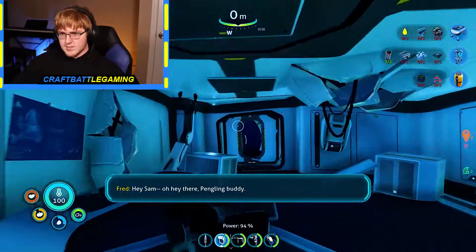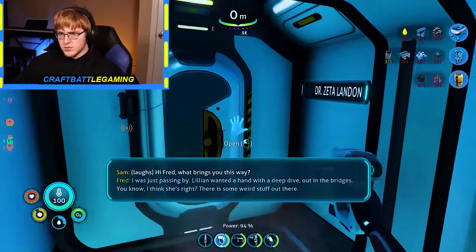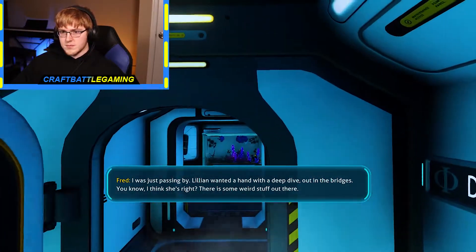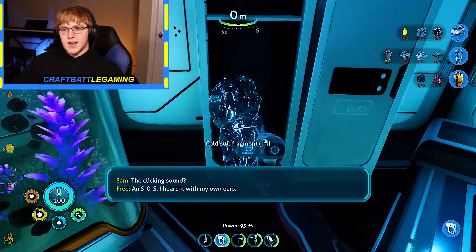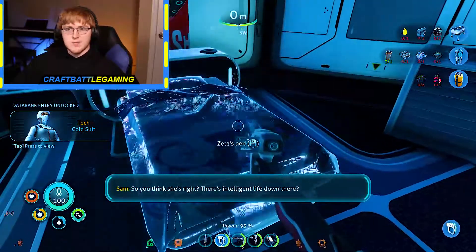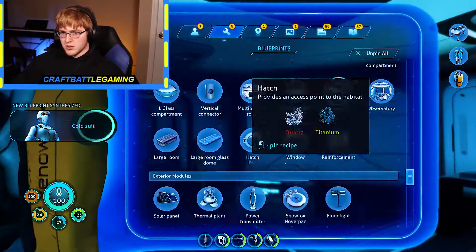That stuff legit put the main Subnautica game out of commission — that whole planet was dying. Can you try and tell me there's potential with this thing? Hey Sam — hey there pengling buddy. Hi Fred, what brings you this way? I was just passing by. Zeta, what do you got hidden in your room? Out in the bridge — there is some weird stuff. Aquarium, cold soup! That is fantastic — that cold soup made everything so much easier. What do we need for the cold soup?